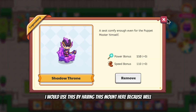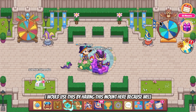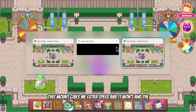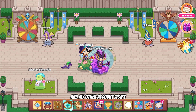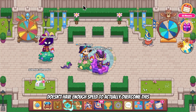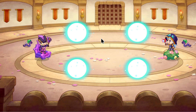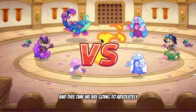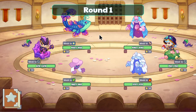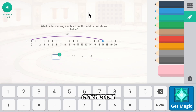I would use this by having this mount here, because the mount gives me extra speed and my other account won't have enough speed to overcome this. We're going to challenge this account here and this time we are going to throw everything at them to try to get the victory on the first turn.